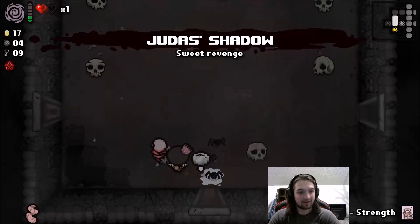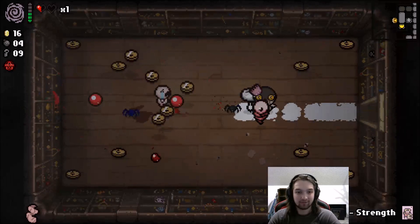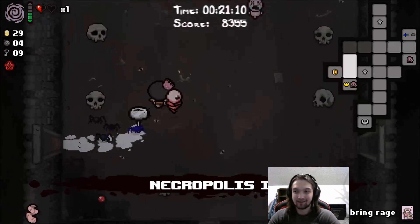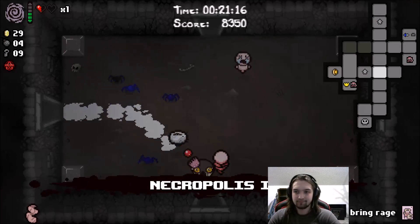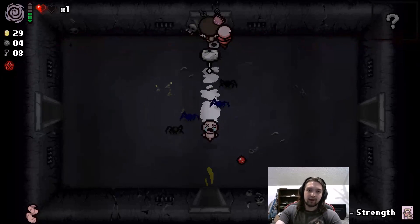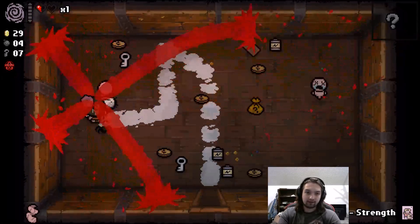Yes! Judas' Shadow. Okay, that's fine. I'm good with this. Really wish we had access to a spirit heart here instead, but I'll take what I can get. Judas' Shadow is very nice. The game's keeping me alive even though I don't deserve to be at all. So if what I'm thinking about this item is correct — if it consumes the effect of active spacebar items whenever you use it in that room — maybe we have the effect of the shovel and Krampus' head now? Let's see. No, just Krampus' head. Okay.